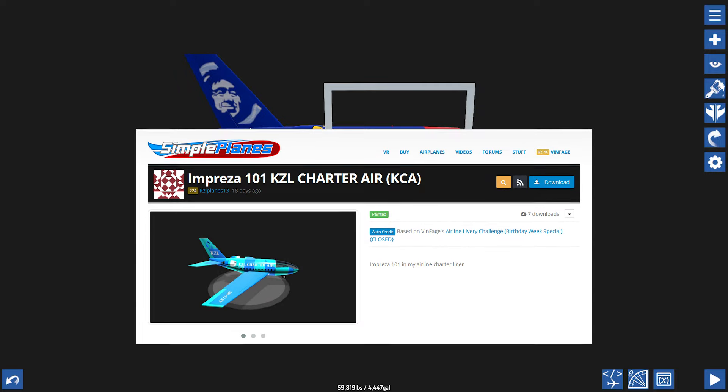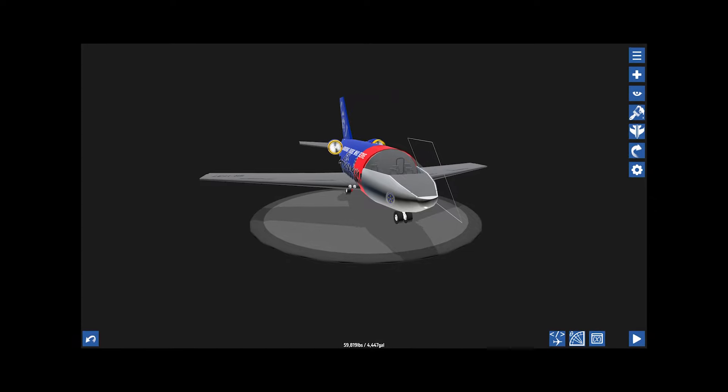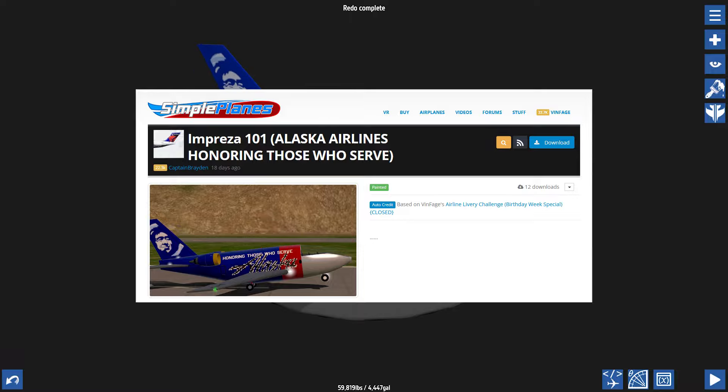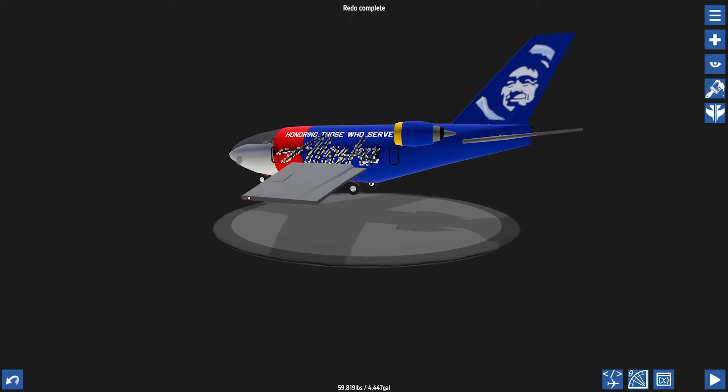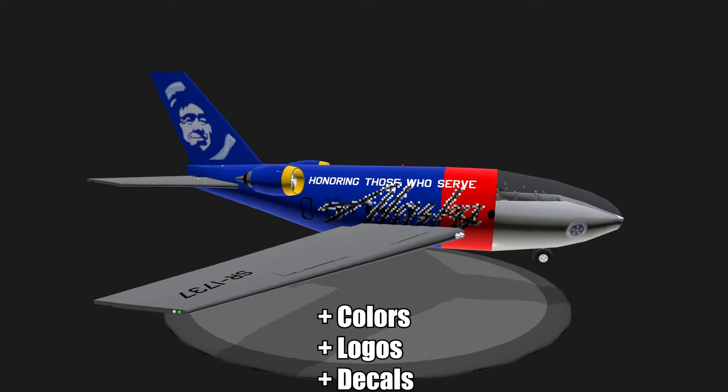Captain Bradent's Alaska Airlines is the fourth entry. Hold on, I have to deselect the part because it is lagging things. Okay, good — back to the script. Captain Bradent's Alaska Airlines is the fourth entry we got in this place. As usual we got colors, but this time there's logos, decals, and texts.